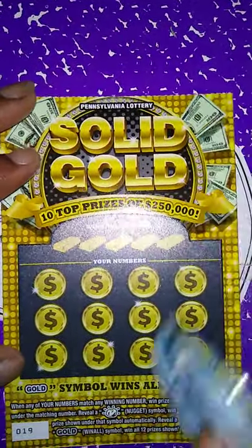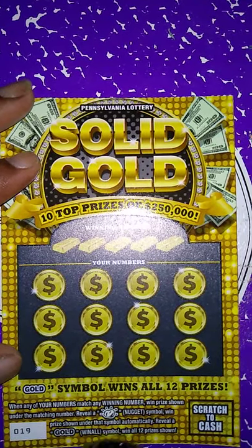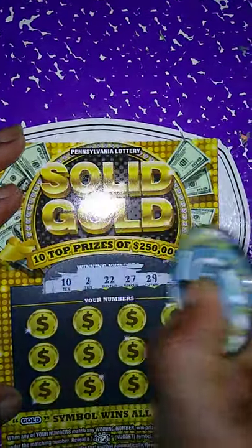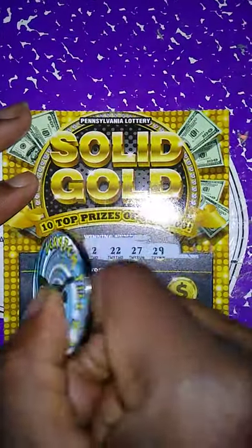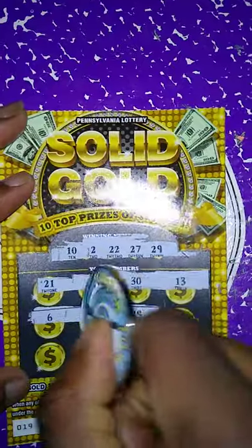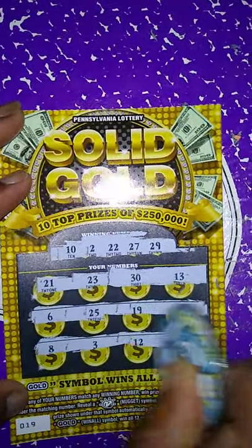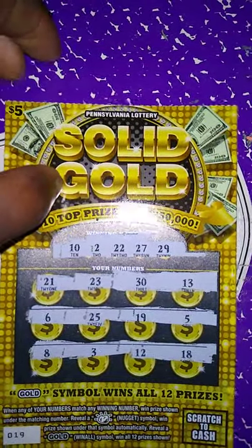Next ticket is Solid Gold. When any of my numbers match the win number, win the prize. Get a nugget, win the prize automatically. Get a gold, win all 12 prizes. Let's get the winning numbers out: 10, 2, 20, 2, 27, 29. My numbers are 21, 23, 30, 13, 6, 25, 19, 5, 8, 3, 12, 18. So this ticket is a loser.